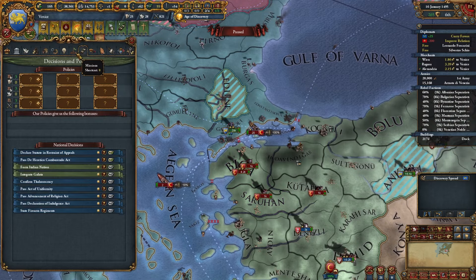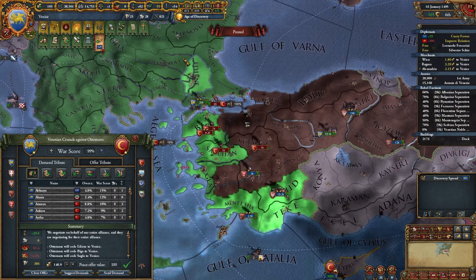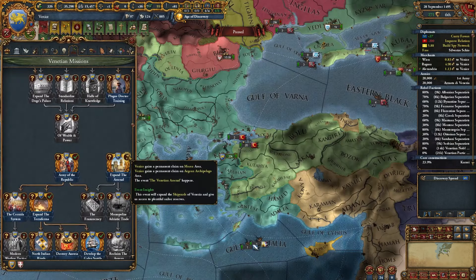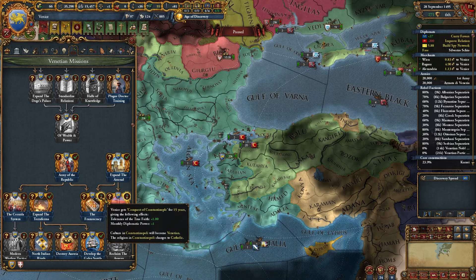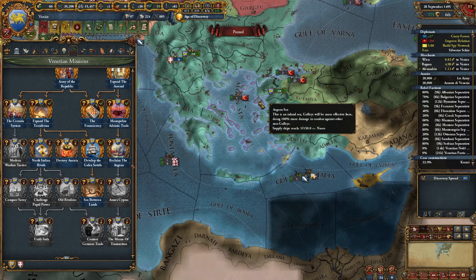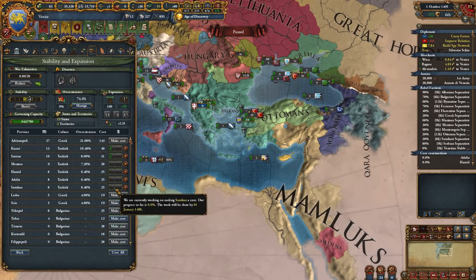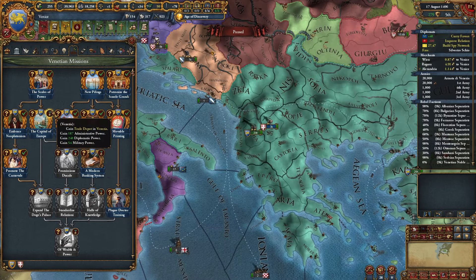Not sure what to take in the war - there might be mission requirements for specific land. Ending the war here, just taking a path to the Mamluks so I can possibly fight them next. It'll still be a while before I can attack into Europe. Got the mission done for building a dock. This other mission done gives us culture shift in Constantinople - become Venice Catholic? A couple missions done. I own most of what I need but the Knights own one of the required provinces - I would have taken that in the war if I'd known.